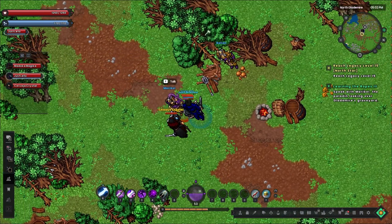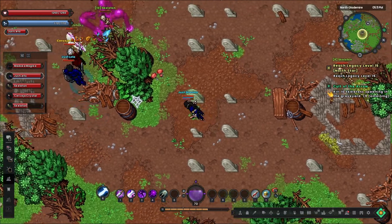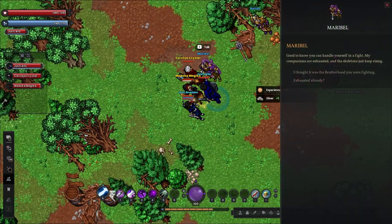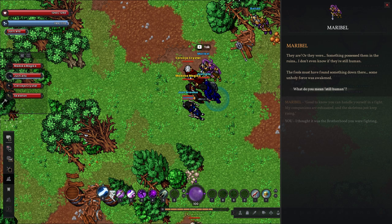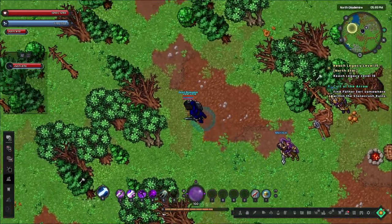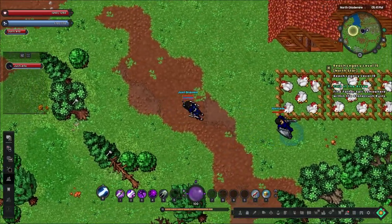Our next stop is Maribel, who seems to be dealing with an outbreak of the undead. We agree to help by killing some of the skeletons roaming the nearby graveyard, and this is where we find out that enemy kills count no matter who did it, as long as you're close enough. After just a minute or two of running in circles, we defeat enough skeletons to head back. She now wants our help dealing with the Brotherhood Bandits that took refuge in the local ruins — they seem to be the cause of all this. The first step in stopping the undead is finding Father Earl, who's trapped somewhere in the ruins, though we get immediately sidetracked by a flock of chickens.